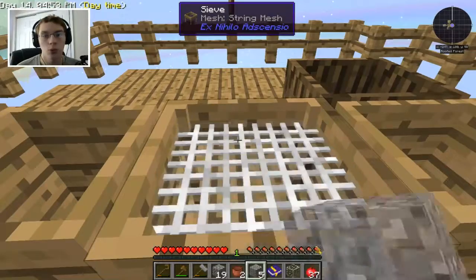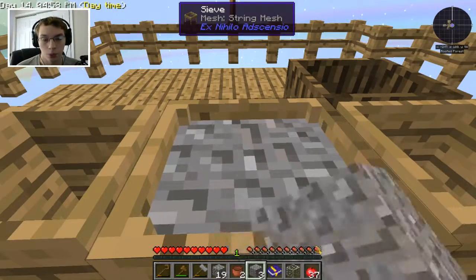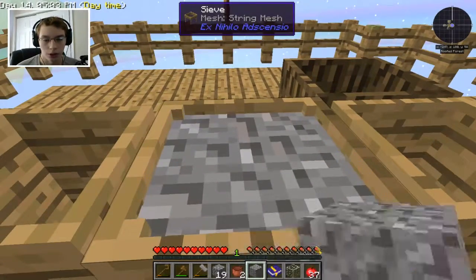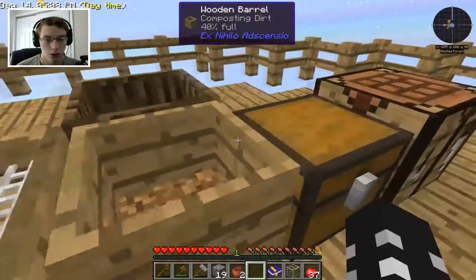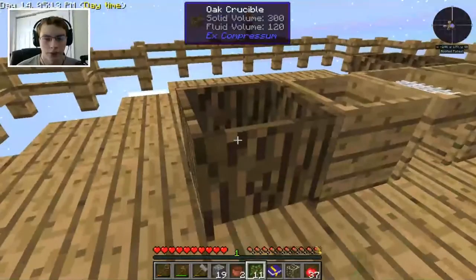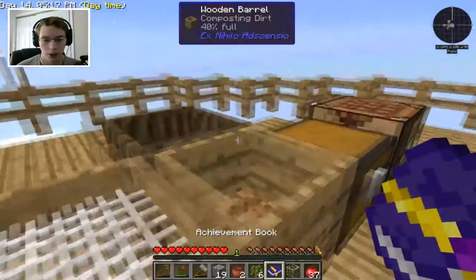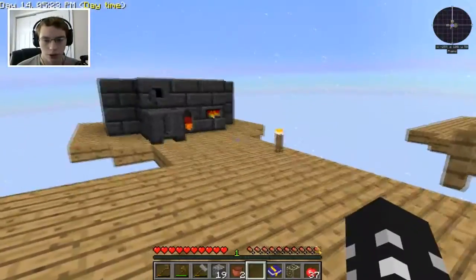Sieve on some gravel. After this, I think our lava will be ready and we can go get some more water. Actually, we should be putting water through some of our oak barrels right there so that it's ready when we need it. We should probably already make an infinite water source — I don't know why I haven't done that yet. We only really need one more bucket of water for that, so let's throw it in there and carve out a nice little area for an infinite water source.